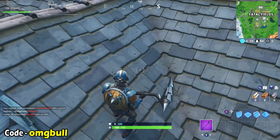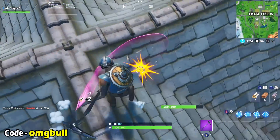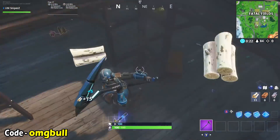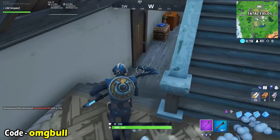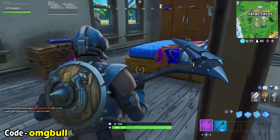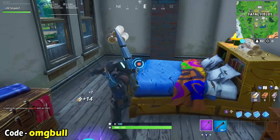If you want to complete all of your Fortnite challenges, come over to Fatal Fields, go into the main building, break through the roof, and you'll be getting yourself closer to completing your challenge. Go downstairs and into the second room — I went in the wrong one by mistake first, but go right into the second room.